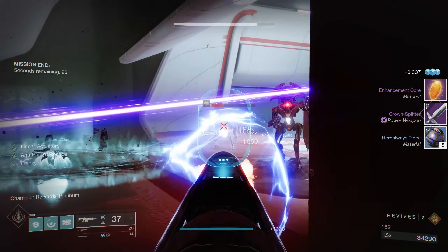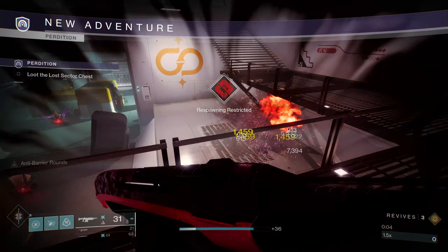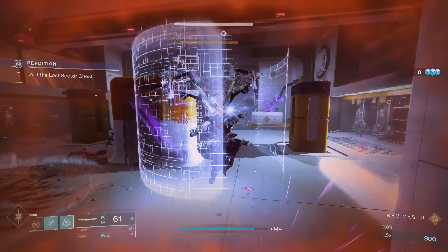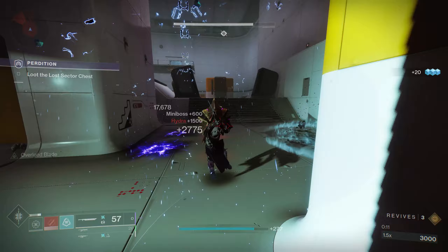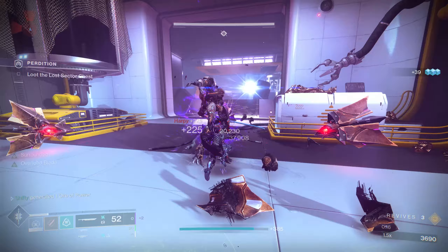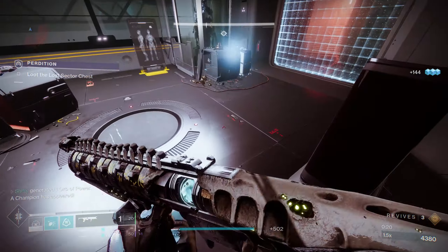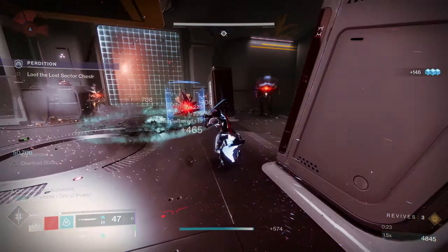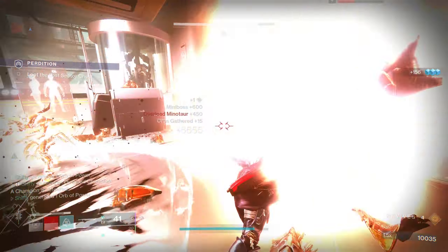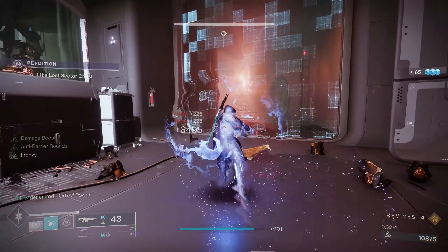Now all I have left to show you is a run on a Hunter — the strategy is not going to differ a whole lot here. I'm going to use my sword on this Hydra, and this time I did get it down right away, taking out several of those Harpies as well. I'm going to sword a bunch of these enemies on my way up to the Overload Champion that's spawning, spam my sword, finish off the couple of Harpies left down here, and then we can move on.